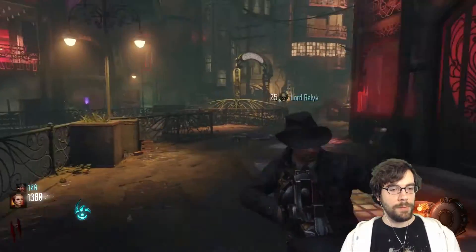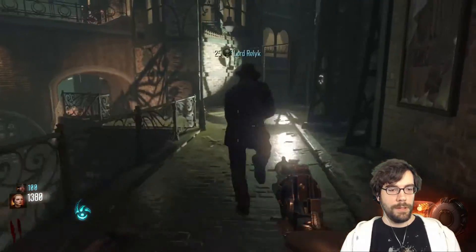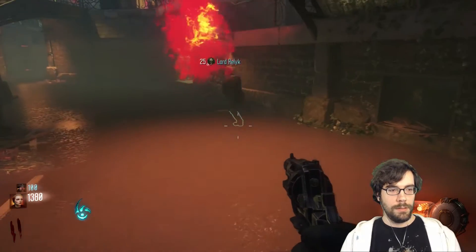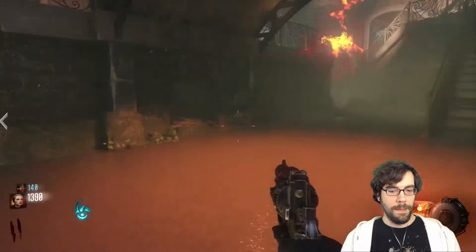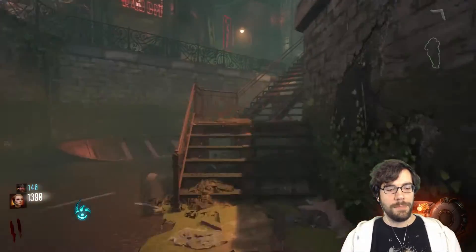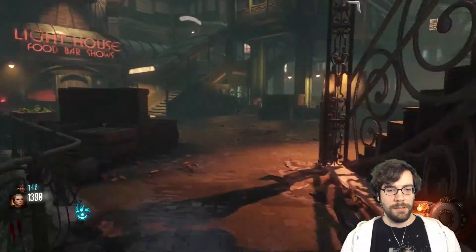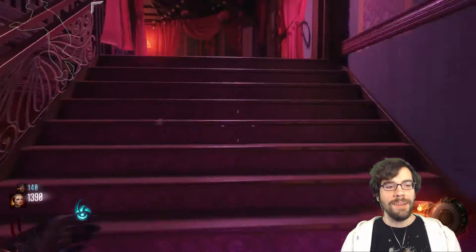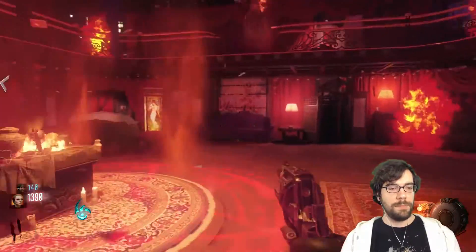We've gotta go down here, grab this mana gobble, then do the next ritual — the bobble head. Get wrecked. This is just the very boring setup, nothing really too fun happens here. Things do start to get pretty intense around round 20. Will we get there though? Stay tuned. Now this is just doing the same thing but in a different location — we gotta get all the worms then put them in the little slit, and then we're home free.